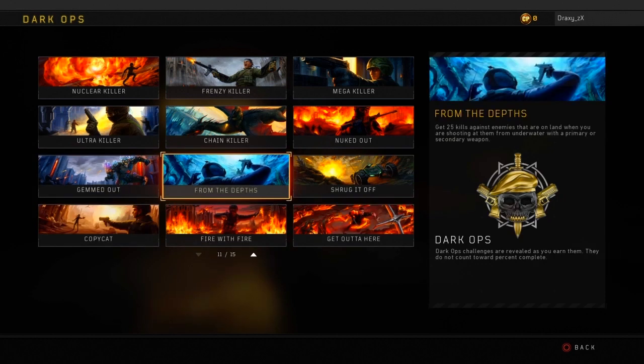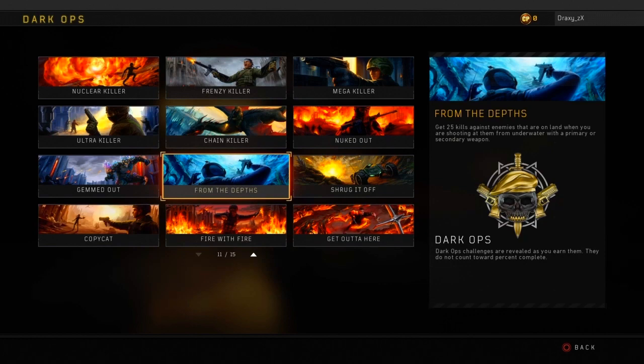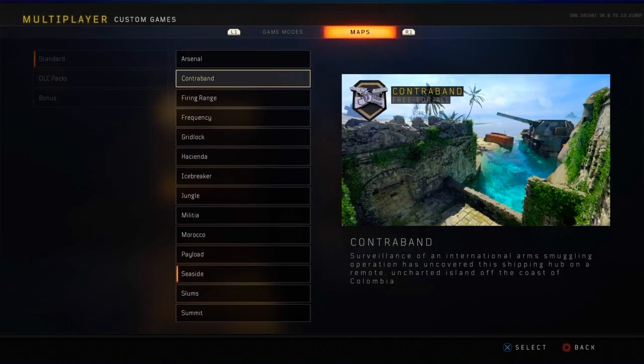This one you can complete probably in one game, and that's 25 kills underwater. You have to be fully submerged and the enemy has to be on land. It has to be done with a primary or secondary weapon. I suggest doing these on maps such as Contraband, using the water area in the middle.